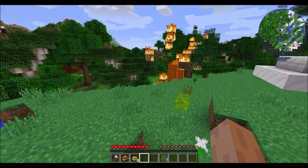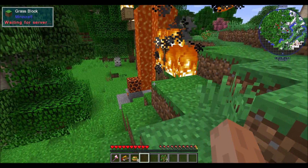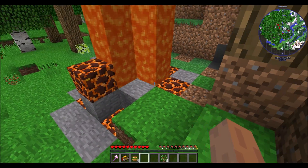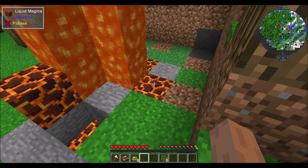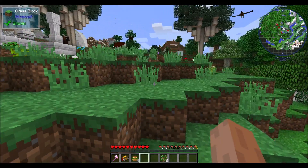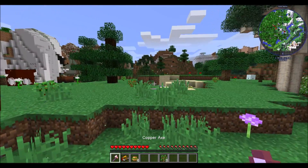Oh, that's a weird lava spawn. What is this? That's not normal — Liquid Magma. Okay cool. Is that normally called Liquid Magma? I didn't think they were called that. So yeah, there's quests, so that's a thing.